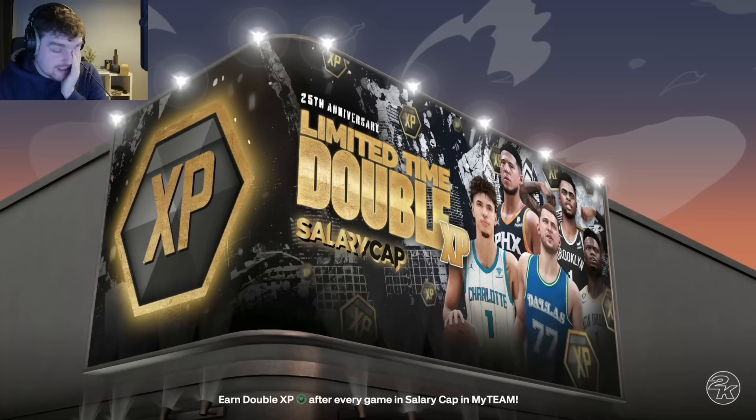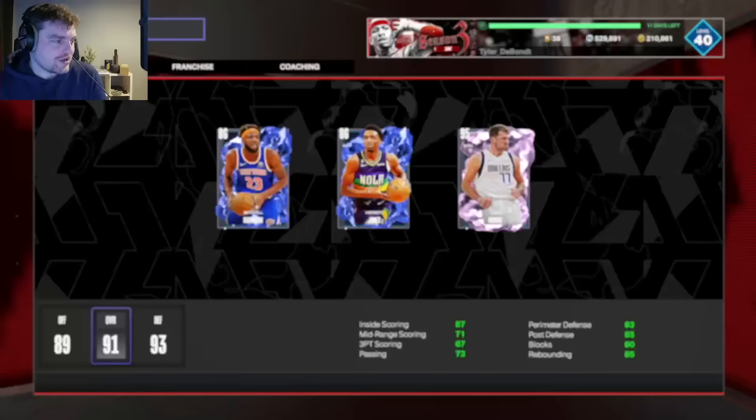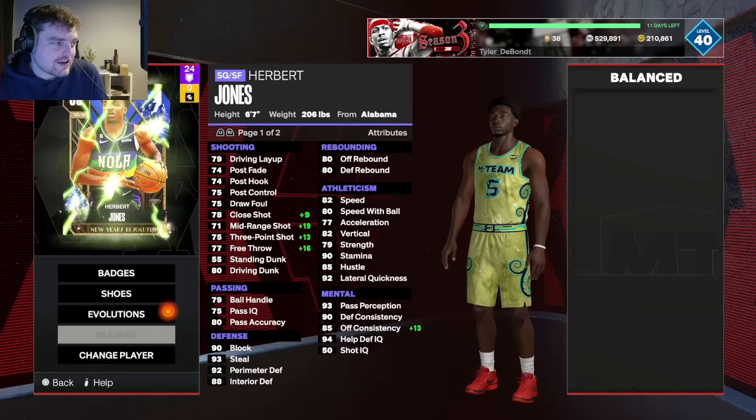We put Mitchell Robinson back in on next gen and he went 0-for-15. That was awful. These challenges are genuinely, I think, impossible to do on next gen. We switched back to current gen. On the positive side, Herb Jones is Evo'd — another player done.